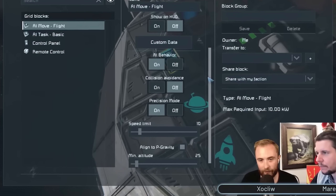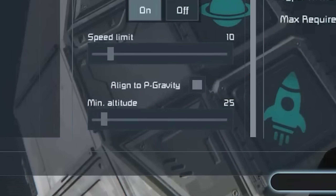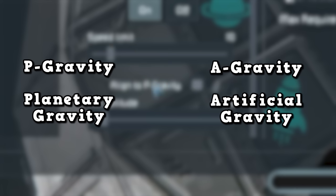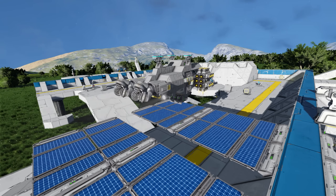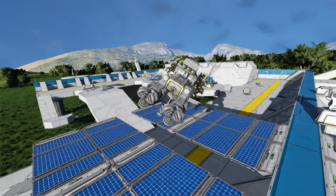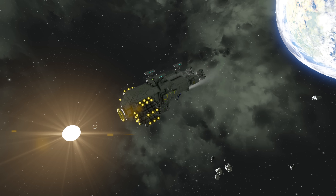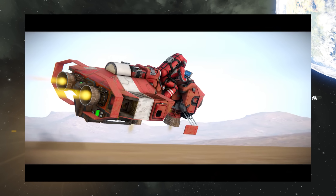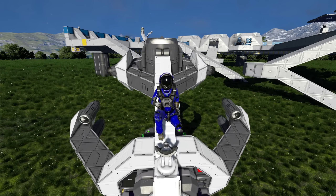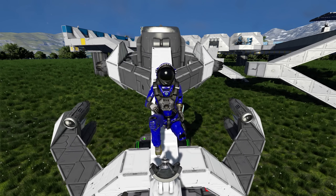One of the more interesting options, relevant to another teaser later in the video, is 'align to P-gravity.' This is a checkbox option you can turn on and off. I'd imagine this means it aligns to the physical gravity of planets — in the interface, P-gravity indicates planet gravity and A-gravity indicates artificial gravity. So if you're on a planet and wanted to make sure your drones were always the right way up, you'd tick align to P-gravity. The last option is altitude, which indicates how far the drone will be off the ground — another example of how Grid AI is designed to work in both space and on planets.